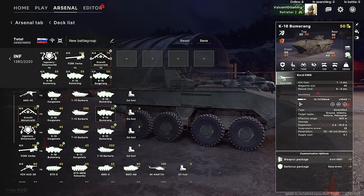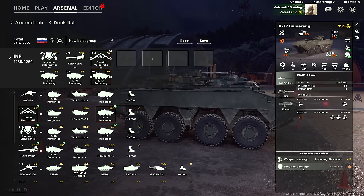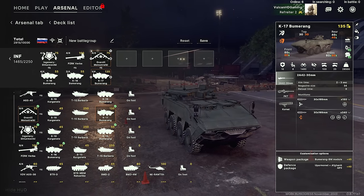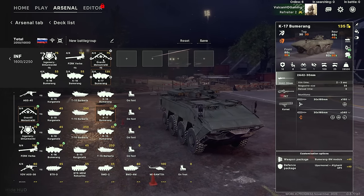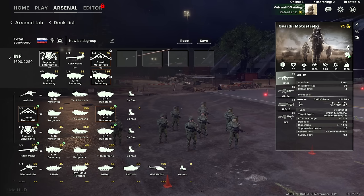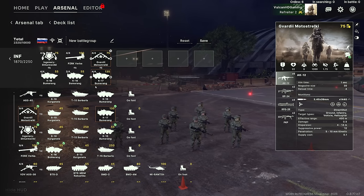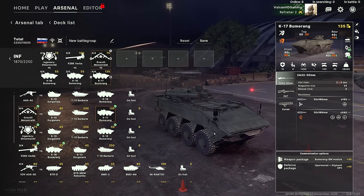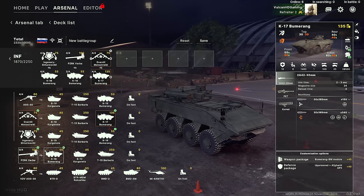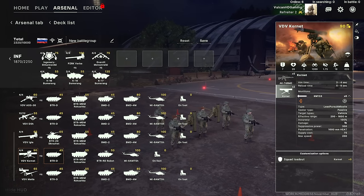We're going with the Guards, again in the Boomerang. In this case I'm going to upgrade the Boomerang fully with the BM module, up-armor, and active protection. In Broken Arrow you aren't forced to bring infantry with the transport you originally selected them with. The K17 Boomerang with that upgrade is really nice so it's worth bringing. We have a little bit of points left, so let's bring in the Kornet squad — we get two Kornets with 1600m range and 1000mm heat penetration rounds.